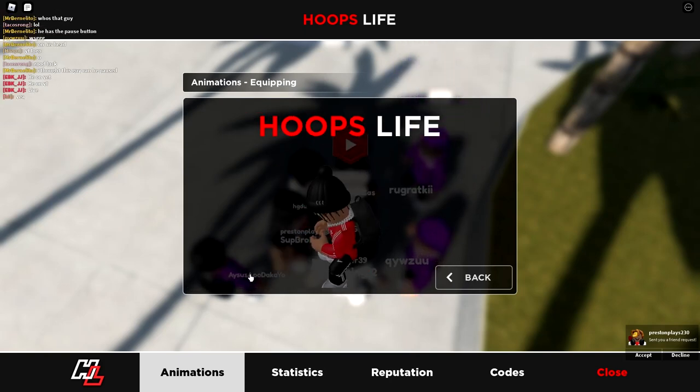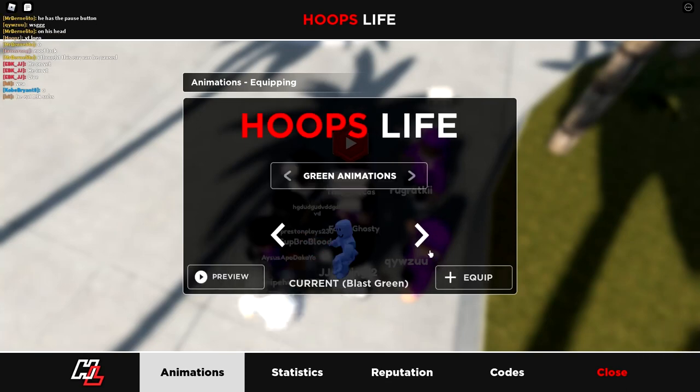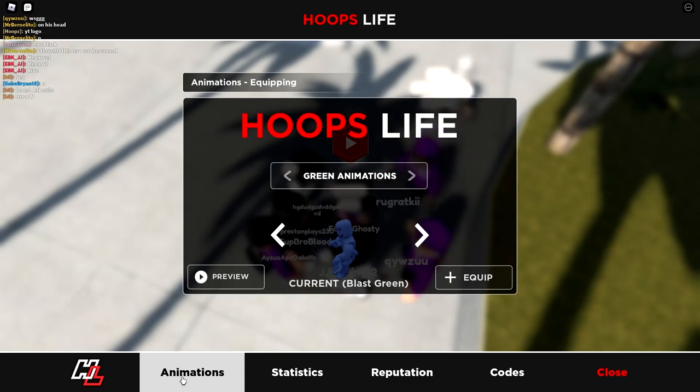Blast — oh this one, I have to do this one. Blast green, equip. Dude this one is sick, that is cool. I think I like blast green the most, I'm gonna test it out in the gym in a second.